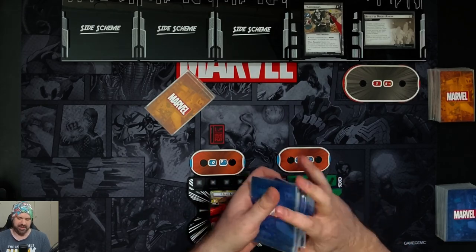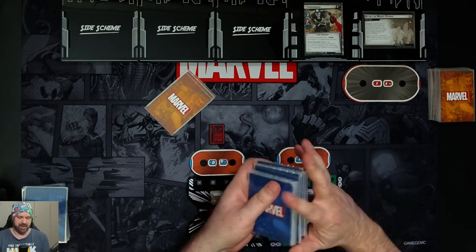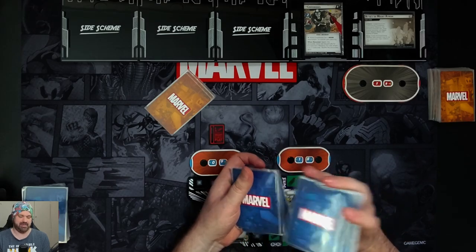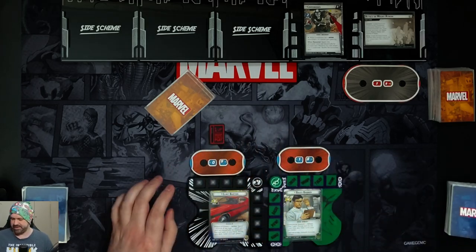Welcome. I am Joshi, and in this playthrough of Marvel Champions we have Hawkeye and Hulk taking on Crossbones in Expert difficulty. I'm going Aggression with both heroes. We're just going to try and rush him down — classic style for Hulk, but a different style I'm going to try with Hawkeye. See how it goes.